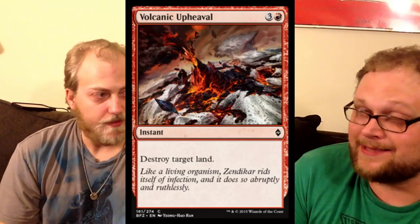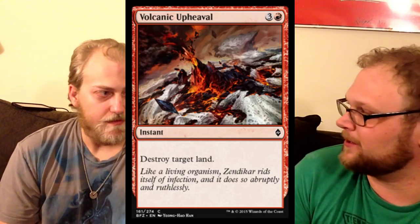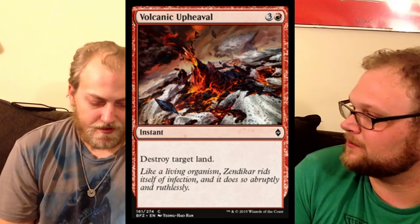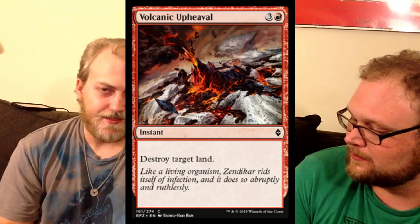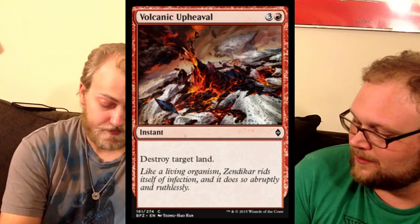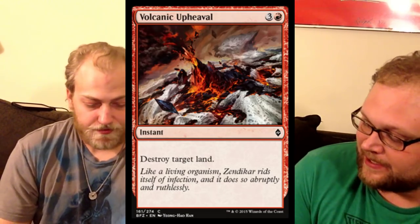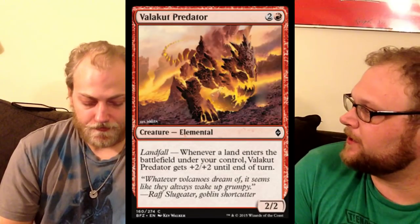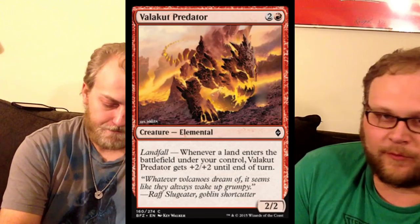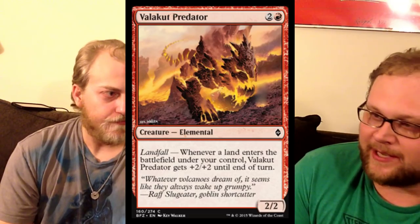Up next is Volcanic Upheaval — instant speed land destruction, which we don't get to see a lot of. That said, I don't think we're going to see any of this card in constructed. It's nice in limited because you can blow up their man lands. You could do that in constructed too, but it's just not worth the slot — you can kill the man land with removal. And speaking of fine in limited, Valakut Predator is pretty good for landfall decks in limited but not constructed. A 4/4 is fine, and sometimes you get a 6/6 — that's not bad. But again, no standard play.